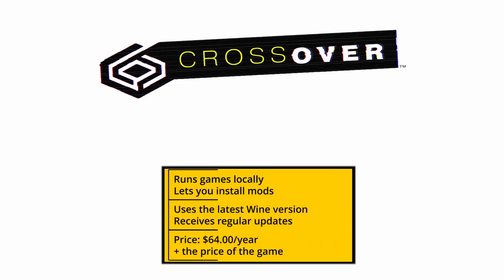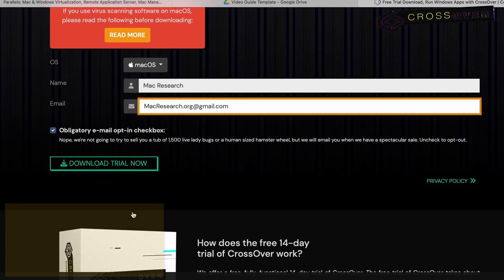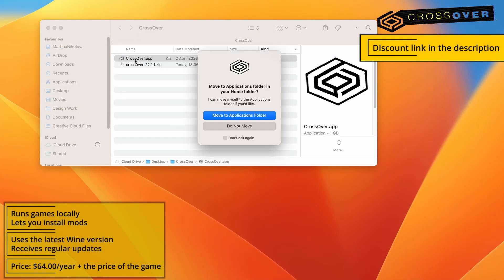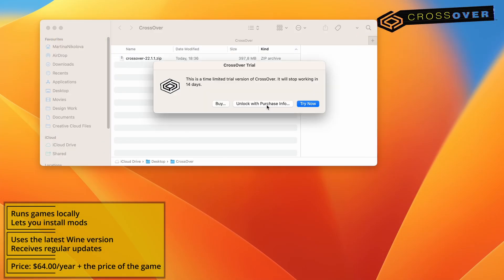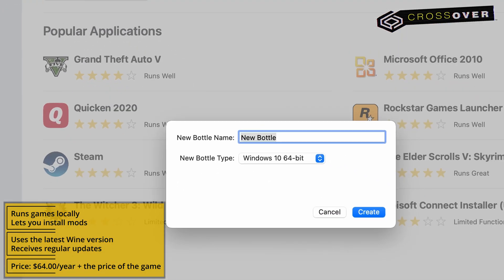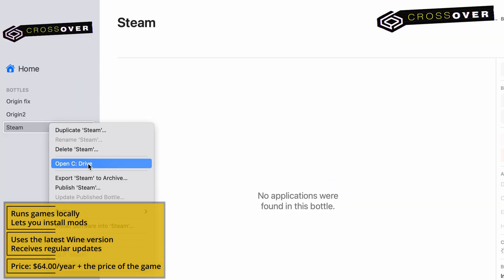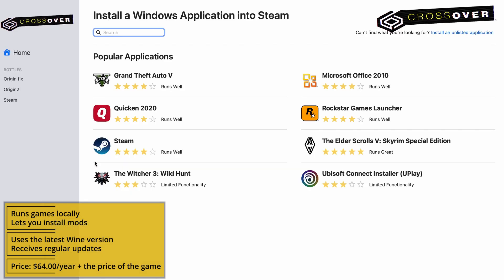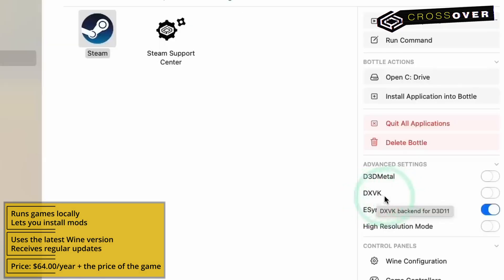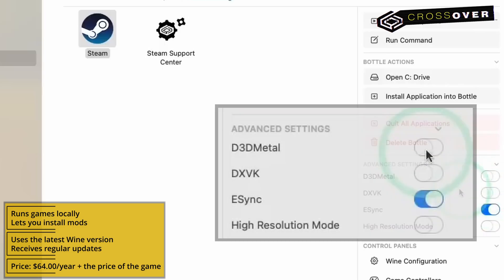Those were the cloud gaming options. Now let's move on to Crossover, the only viable way to play Claire Obscure locally on Mac. For Crossover, follow the respective link below, register, and either purchase the app or go for its 14-day free trial, which is what I recommend. After Crossover downloads, launch it, install the app, and create a new bottle from the bottle menu. Then go to install, find Steam, and install it in the new bottle. Steam will start automatically, so close it, enable D3D Metal and E-Sync, and then start Steam again. All that's left to do now is find the game in your library, install it, and click play.